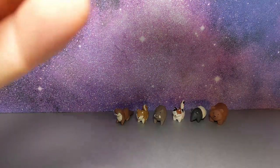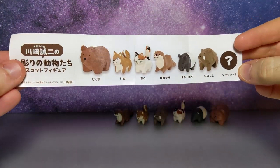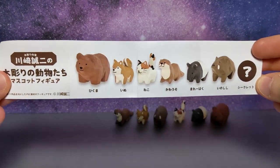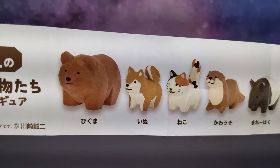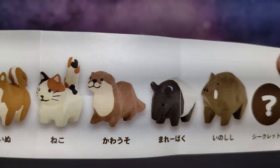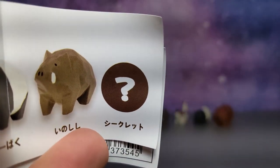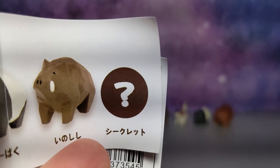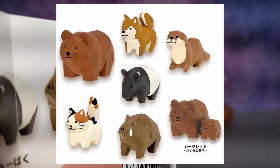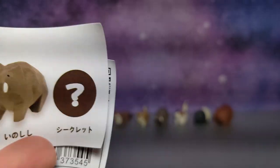Let's take a quick look at the banner. This is the insert that shows off all the lovely characters — we have the bear, the Shiba Inu, the kitty cat, the otter, the tapir, the boar, and there is also a secret which, based off of a lot of really obscure searching, is a bear with a cub. That's really cute.